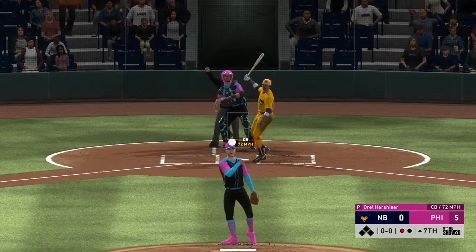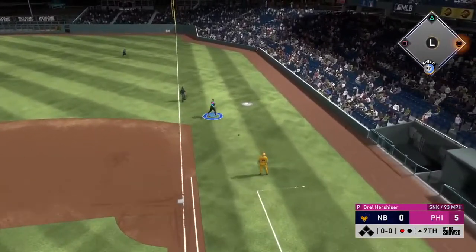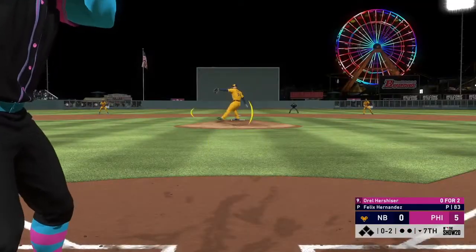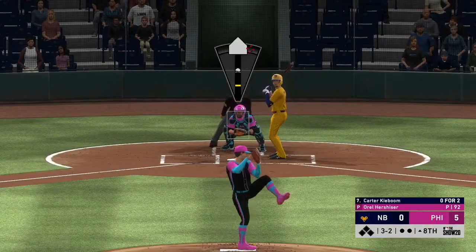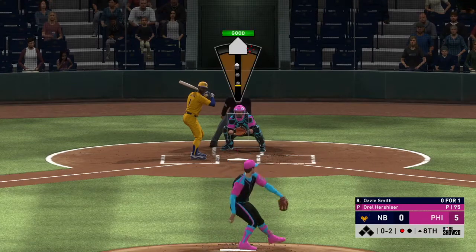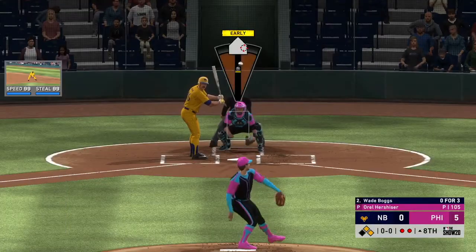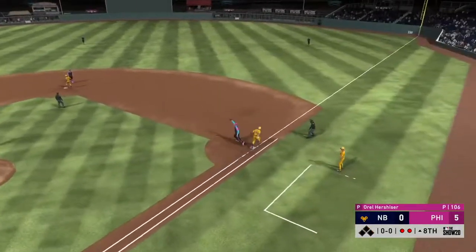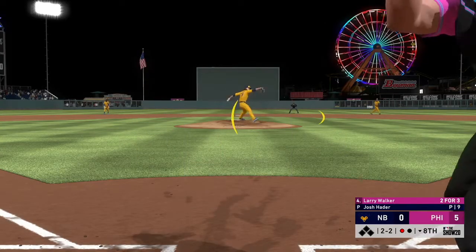Earl is back to pitching and he's dealing — tons of K's this game. Another 0-2 count and 1-2 count, strikeouts — Earl's a beast. We don't do much at the plate that inning. Full count, another strikeout by Earl. Oh-two count, a nice little line drive to the first baseman — we'll take that. Wade Boggs up, little weak one but Chipper goes and gets it. We're still up 5-0 — all we gotta do is hold this lead.